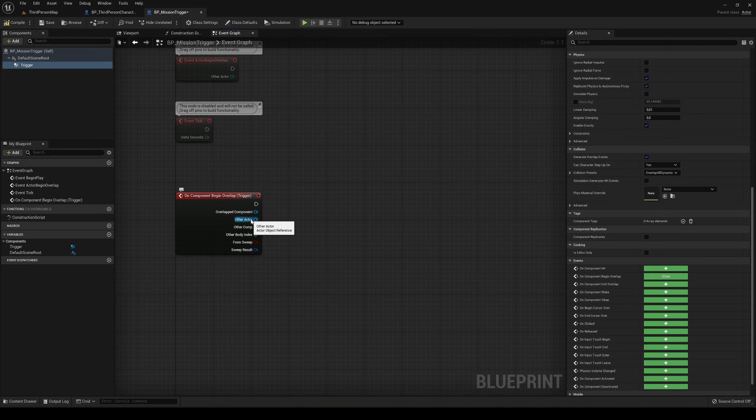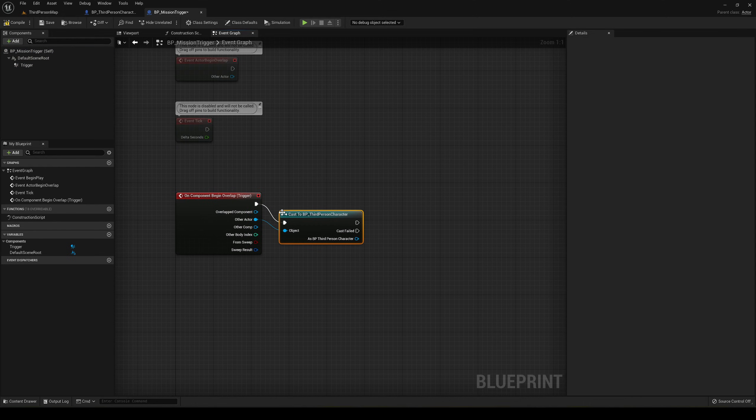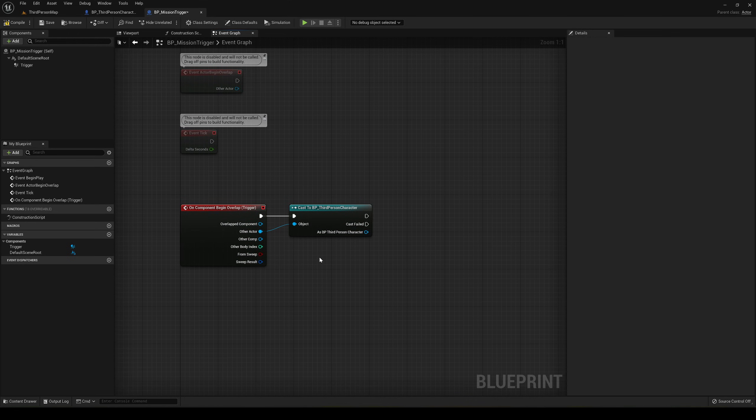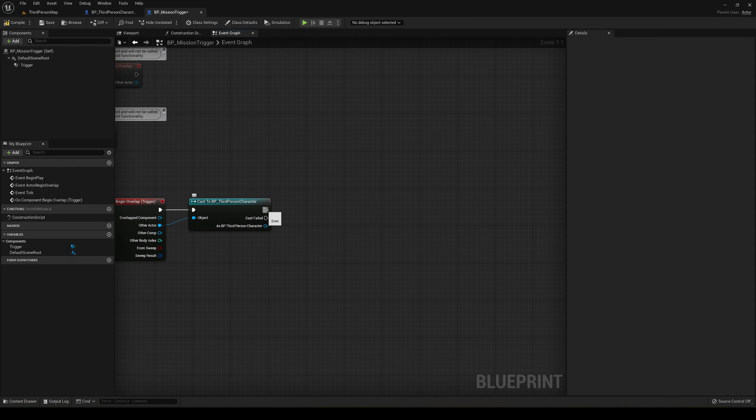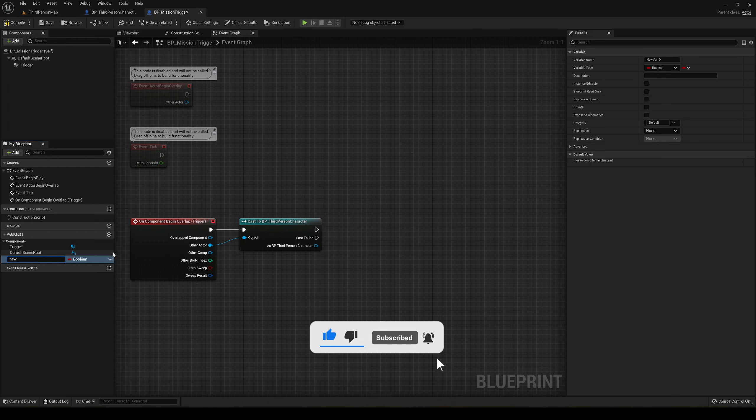What we're going to do is make sure that the overlapping actor is the player. To do this, we cast to Third Person Character, or whatever character blueprint you're using. If the cast is successful, it is the player — that's a quick way of checking. We'll also add a new variable on this trigger called 'new mission to set', so when the player passes through, it will update the mission.